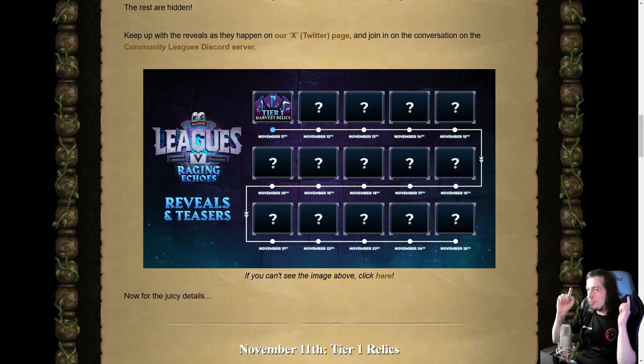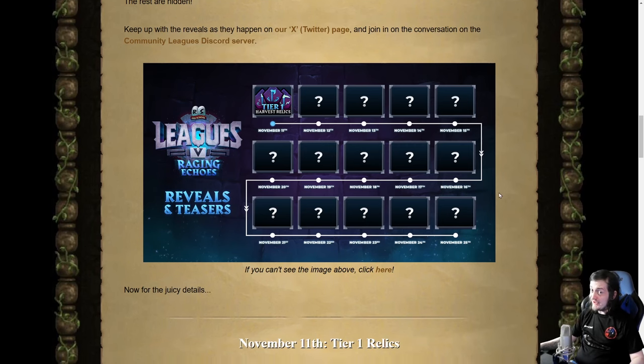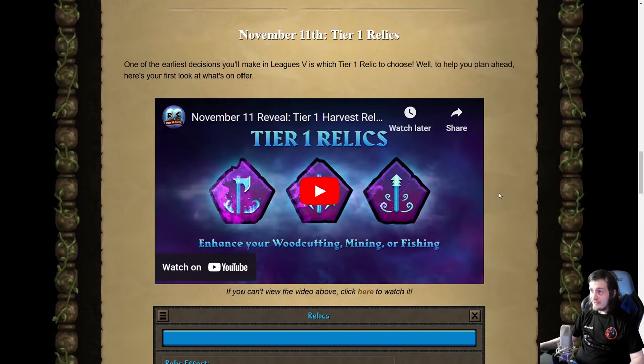We are starting to get one reveal a day, and I'll have videos every day unless it's very minor reveals — if they just reveal something like boosted drop rates, I'm not going to make a video on that. But in the case of actual reveals like this one, we will be having a video. Today's is all about the tier one relics, which have quite some changes from previous. I'm going to play the video first that they released — it's only 30 seconds long, just for those who haven't seen it — and then we'll talk about overall what my opinion of this tier is, and then each of the three in turn.